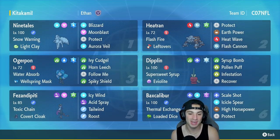Secondly, let's go over Fezandipiti. This is a brand new Pokemon here for speed control and stalling out. It's got Icy Wind for speed control, Tailwind for speed control, and its brand new ability Toxic Chain — so whenever it hits a Pokemon with a move it has a chance to land a toxic on them. We can constantly spam Icy Wind to proc Toxic Chain and then just Roost up. Fezandipiti is an absolute monster in Regulation E.